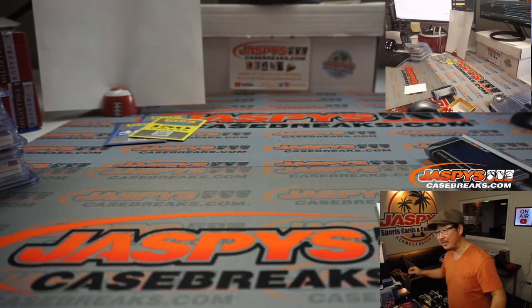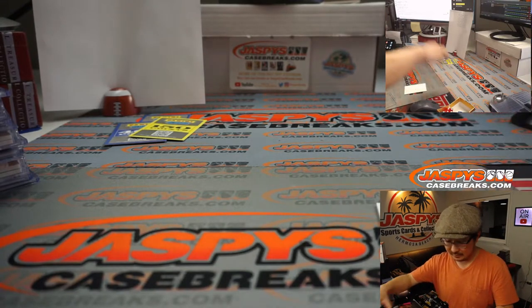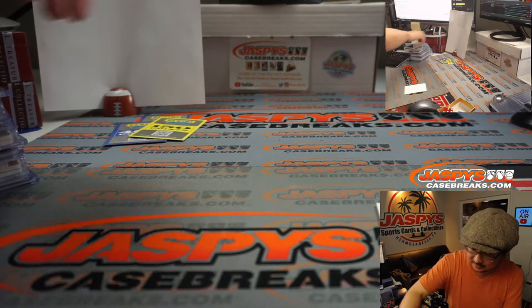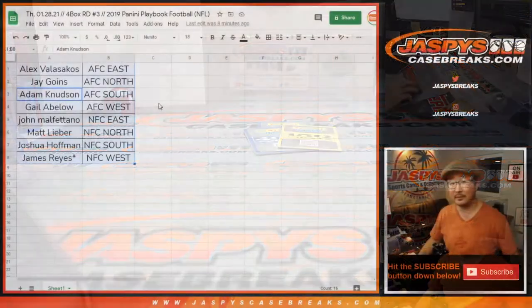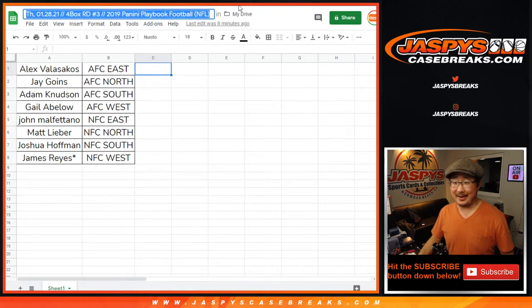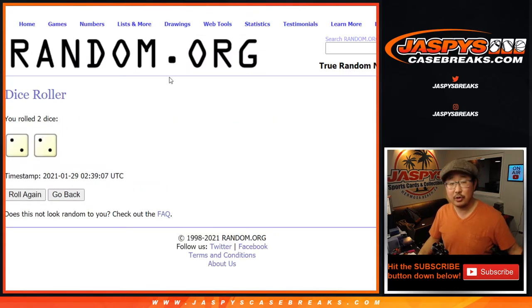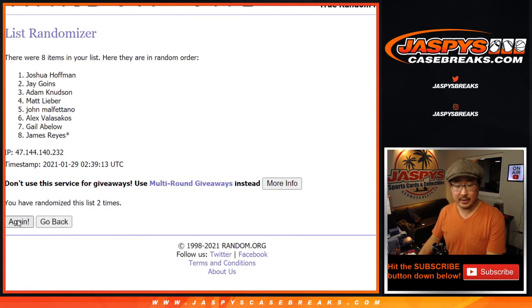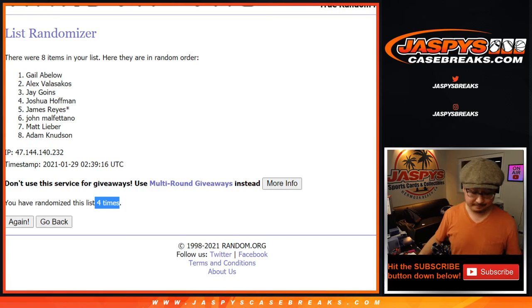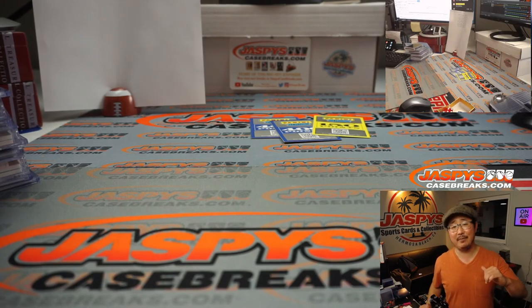You can say it if you're not selling something. I am selling something though — the next break. Random Division 4 on jazpyscasebreaks.com. There's the list right there. Everyone has a shot at those points — let's roll it, randomize it. After four, it's Gale — Gale, you got it, bunch of points. Thanks for watching, thanks for breaking with us. I'm Joe for jazpyscasebreaks.com — I'll see you next time. Bye-bye.